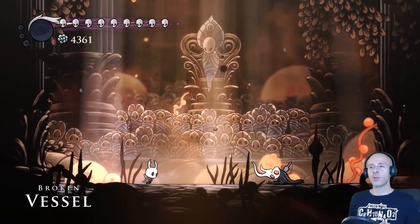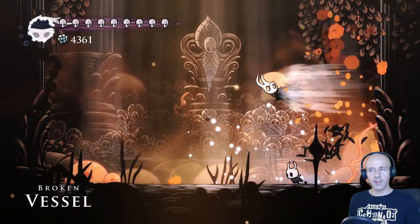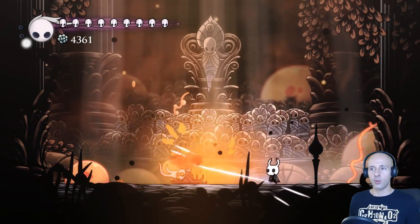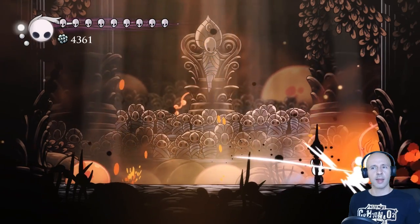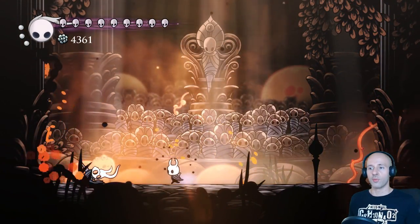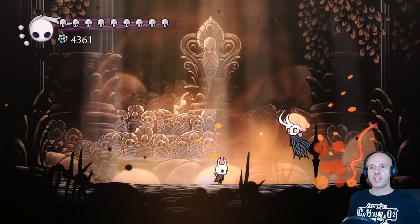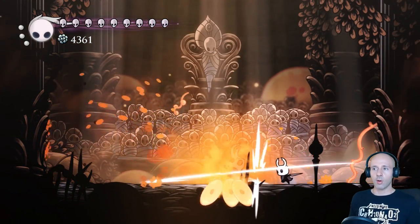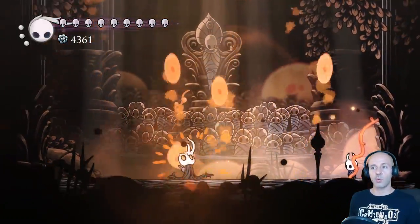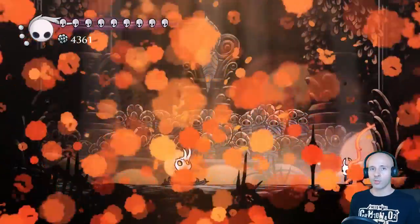The Broken Vessel can be quite difficult. I found it works best if you're ultra-aggressive and stick constantly to him while continuously slashing. The only attack you really have to watch out for is his eruption move. All of his other attacks are fairly easy to dodge since there's plenty of windup that gives you enough time to figure out what he's going to do and dodge it.